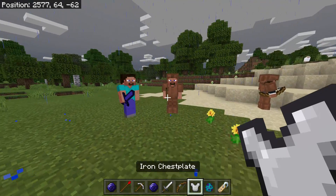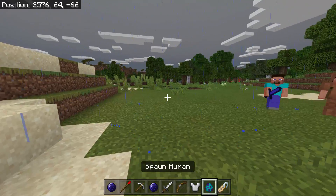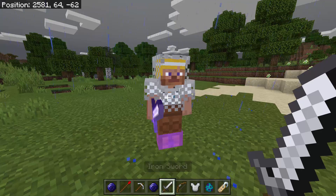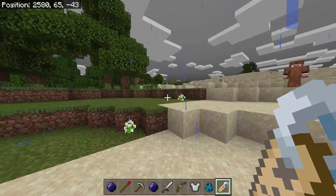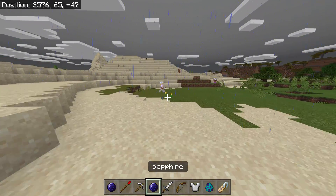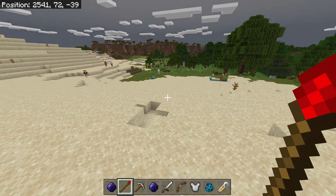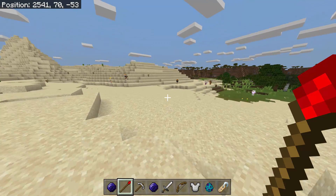Let's spawn another human and give him a chest plate — he turns into a guard. If you then give him a sword, he changes into a knight. You can still rename them — here's Joe. But it seems only the one I properly tamed is following me; the others aren't. They may not follow you but they can defend the village with the items you give them.